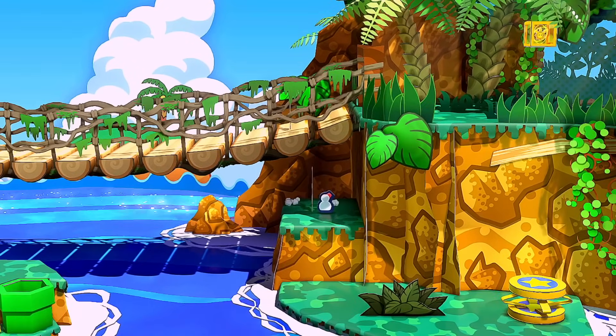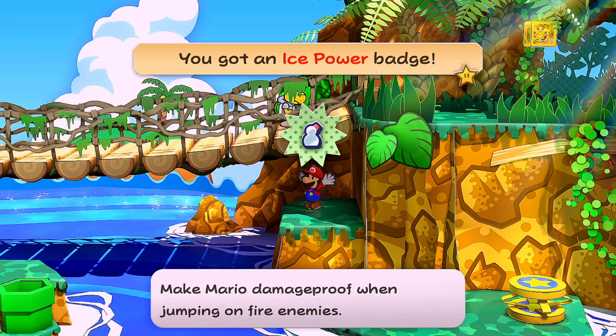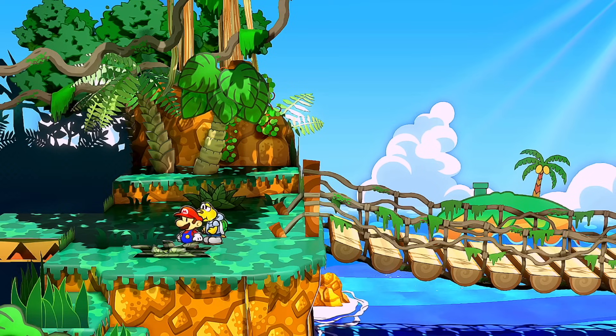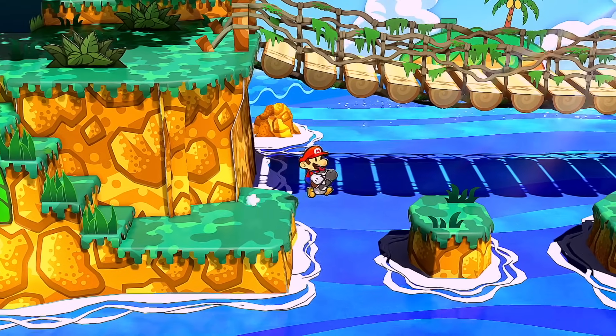On the bridge all the way at the very right, use paper mode to drop down and get the Ice Power badge, which basically allows you to jump on fire enemies. Use the spring to get back up. Up here we find a shine sprite — our 23rd.